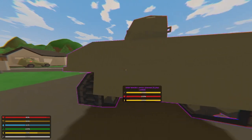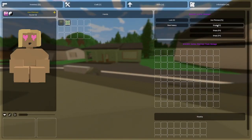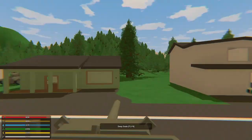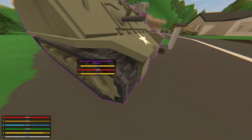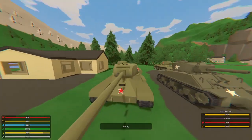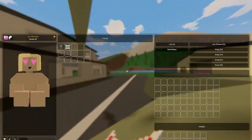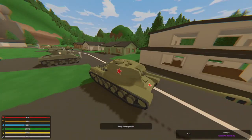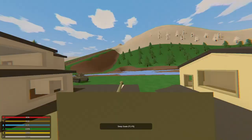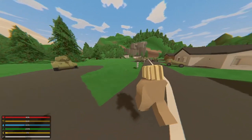The M4A3E2 Jumbo Sherman is essentially the Sherman but larger — a four-seater with the same layout: cannon, secondary gun, and binoculars sticking out the top. It has a lot more health and is slower but holds more. The IS-2 is the North Korean equivalent of the heavy tank — it actually holds five people, so it's different: the second seat is the main gun, there's also a rear gun, and the fifth seat is binoculars.